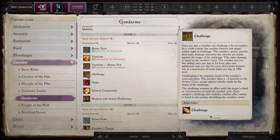The Challenge ability: once per day a Cavalier can challenge a foe to combat. As a swift action, the Cavalier chooses one target within sight to challenge. The Cavalier's melee attacks deal extra damage whenever made against the target — equal to the Cavalier's level. This can be used once per day at first level, plus one additional time per day for every three levels beyond first, to a maximum of seven times per day at 19th level. The Cavalier takes a -2 penalty to armor class except against attacks made by the target of his challenge. The challenge remains in effect until the target is dead, unconscious, or until combat ends. Each order's challenge includes an additional unique effect.